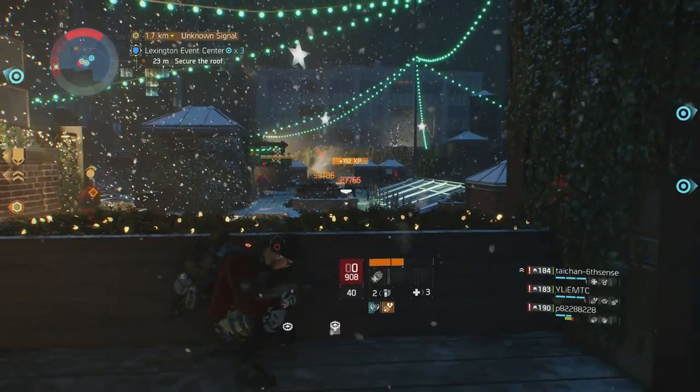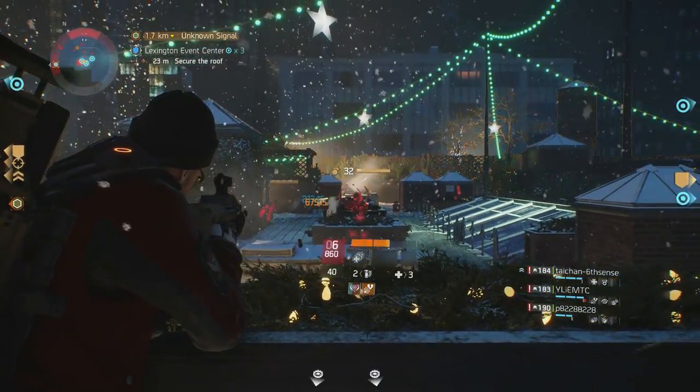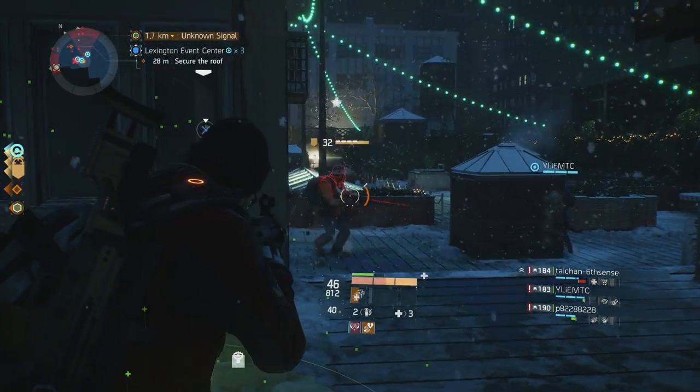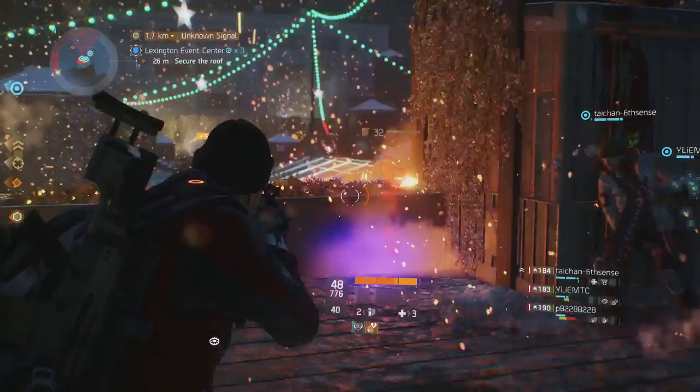The first thing that comes to mind when using the AUG is just how stable it is. With base stats of 32 accuracy, 39 stability, and an optimal range of 17 meters, the AUG has some of the best starting stats of any weapon in The Division for somebody that appreciates stability and accuracy.